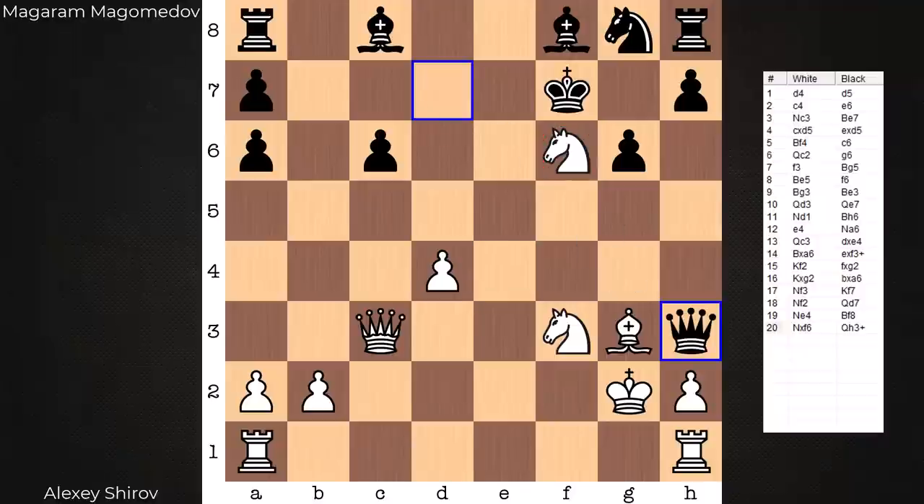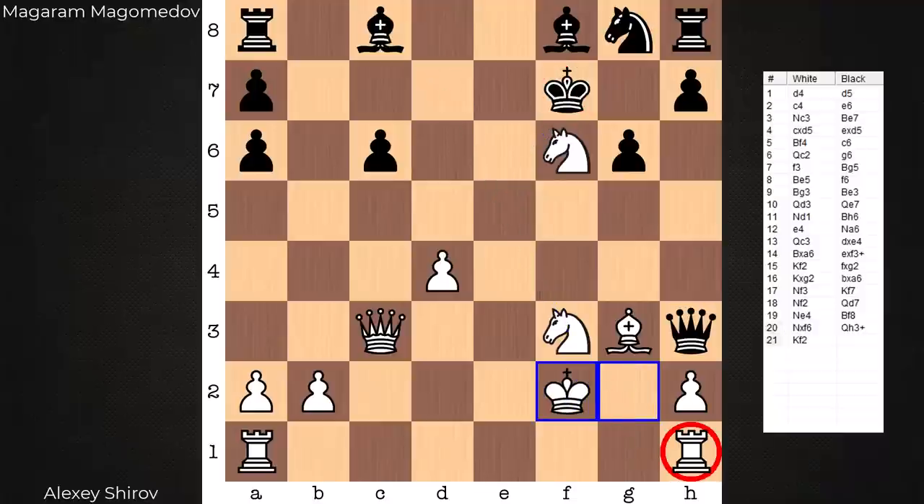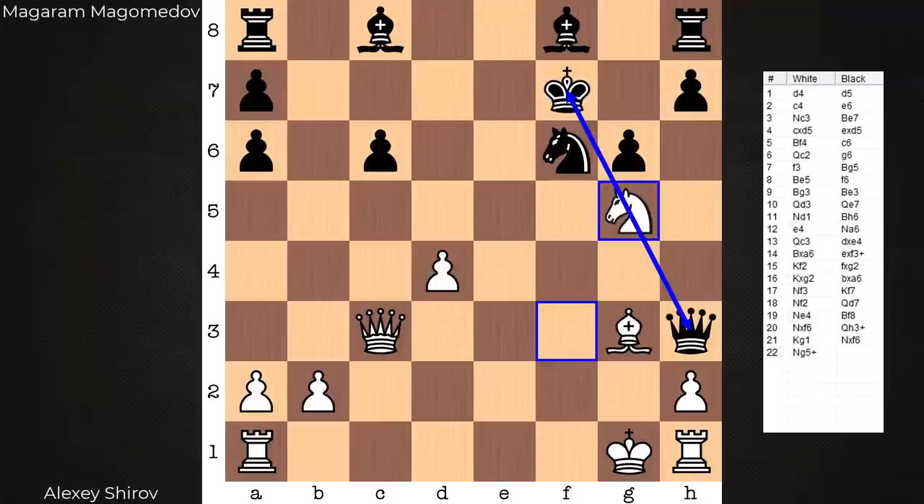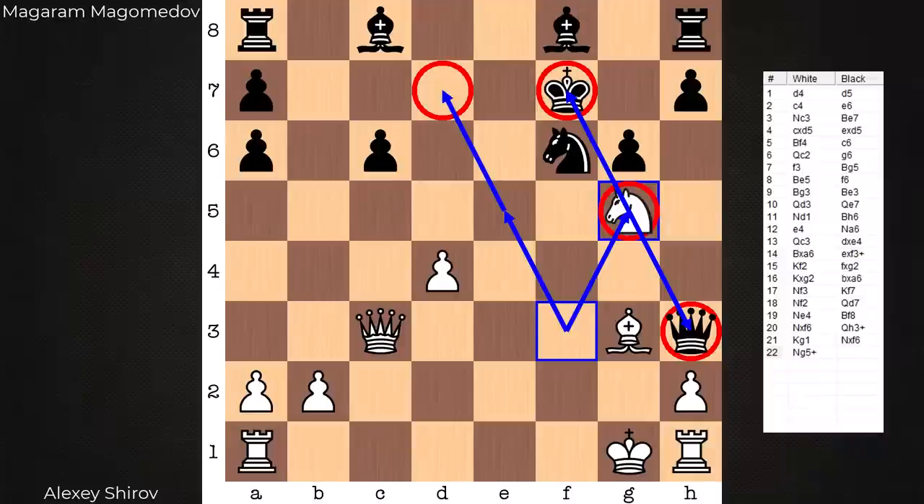Black goes to h3. Is black out of the woods? He's out of this fork with Knight e5, but there's still another one right around the corner. Important moment here for white — you only have two options. Instinctually you may think let's go to f2, keep the rooks connected — no. You have to calculate an important line here. Best is King g1, the move played in the game. This knight is still poison. If the knight is captured, this is the other fork white would have — whether the queen is on h3 or d7, this knight is going to land some fork to the king and queen.